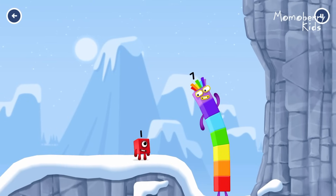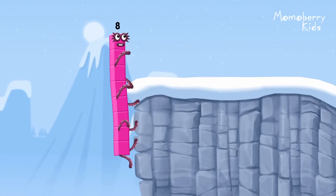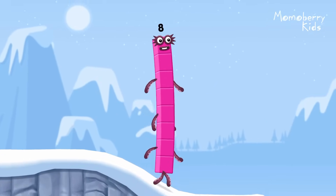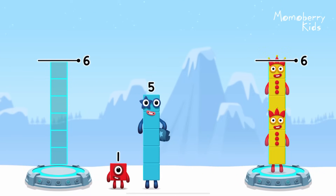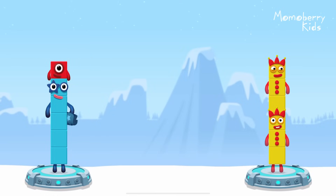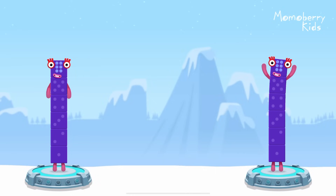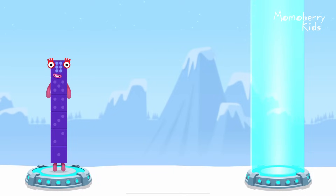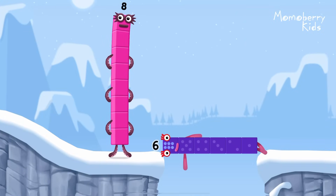How is one going to get up there? I am seven! I am eight! Octoblock coming through! Share the number blocks evenly to make two groups of six! Three, three, five, one! You got it! Five plus one equals six! Three plus three equals six! Six equals six! Six! Well done!